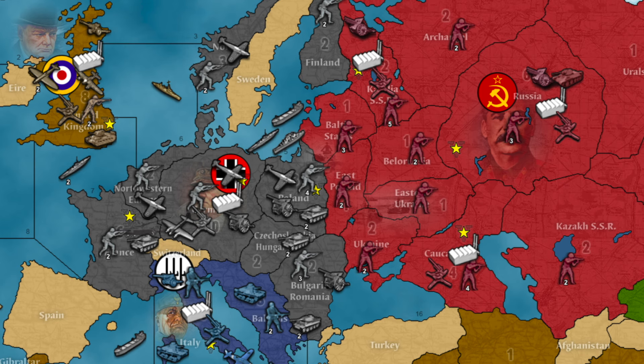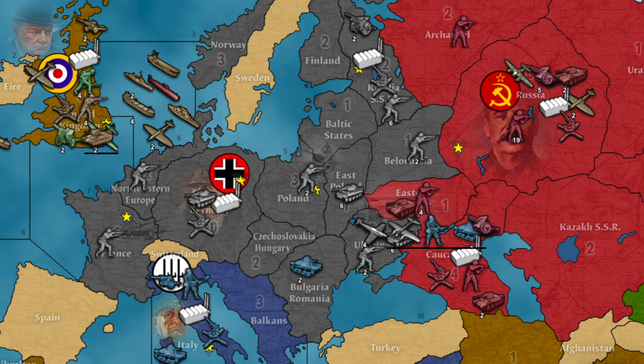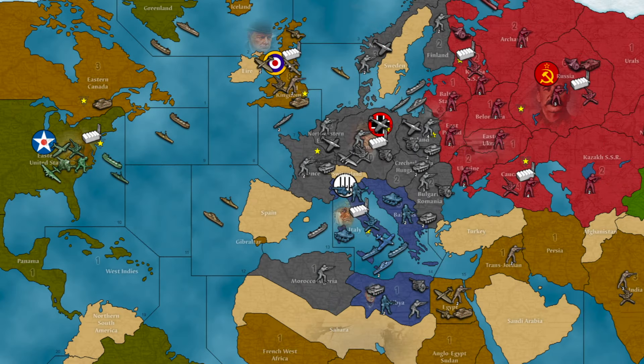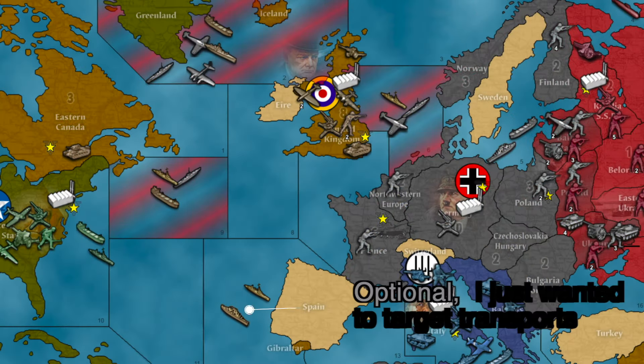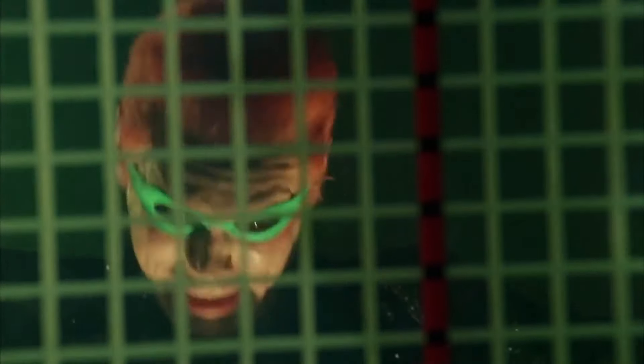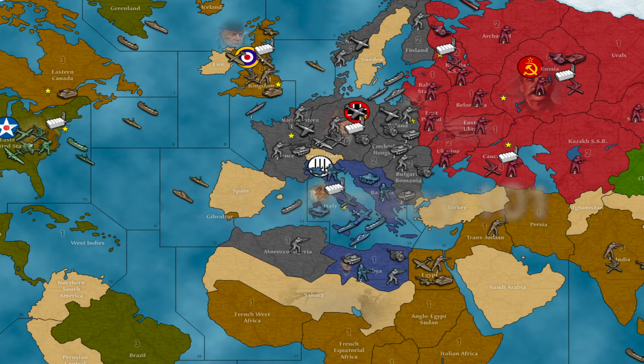As Germany, you have various ways to take out the USSR. The most typical one is a tank bulrush. Tanks move two territories, so they're the quickest way to go from Berlin to Moscow, and they allow you to open up various routes to it. But you always have the United Kingdom and later the United States to worry about — you want to neutralize or delay the United Kingdom from landing forces in Europe for as long as possible. On turn one, you literally need to throw everything at all British naval forces. If you manage to take most of them out, this typically buys three turns without having to worry about any landings.